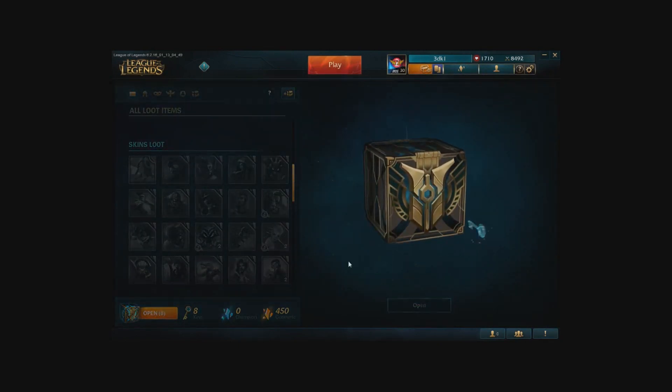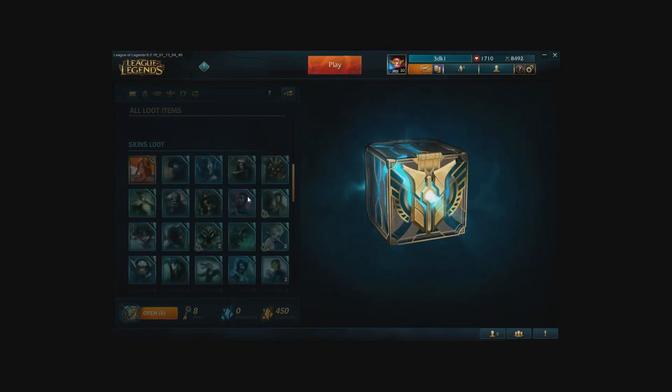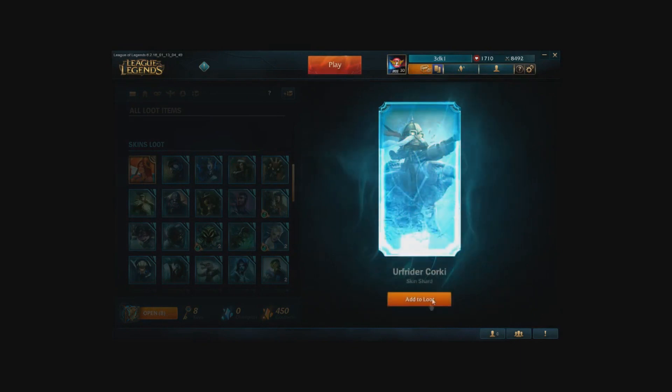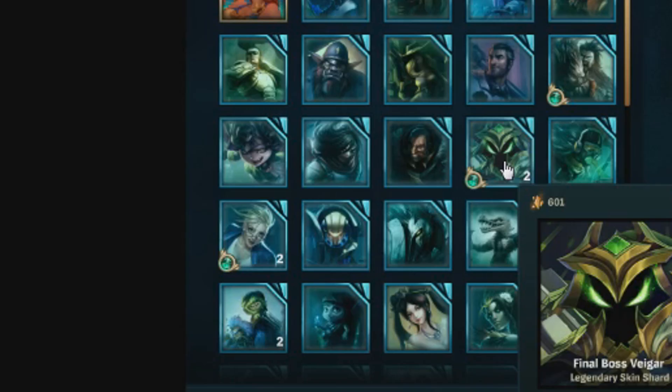What kinds of skins can you get? Literally any skin in the game — seasonal skins, ultimate skins, legacy skins, even championship ribbon. Unfortunately, sometimes you will also get skin shards for skins that you already own.